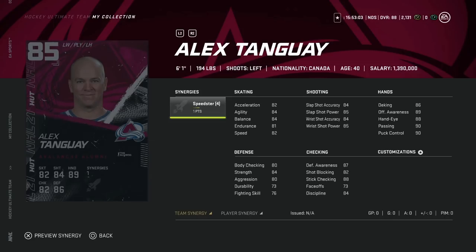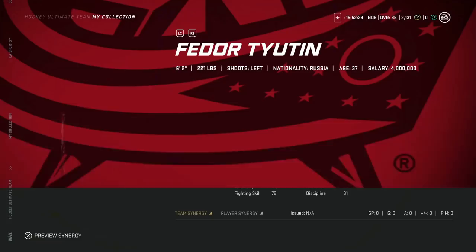The 85 overall Alex Tanguay, 6'1", 194 from the Avalanche. Completing the Avalanche set is tough because you're giving up Makar. But Speedster is on this card, boosting his speed to 86, and he's got a nice shot with 89 wrist shot power and 84 accuracy — that's what you want: someone fast with a good wrist shot. The issue is the cost means giving up Kale Makar, who is one of the more valuable defensemen early on in NHL 21.